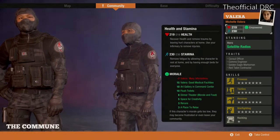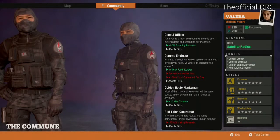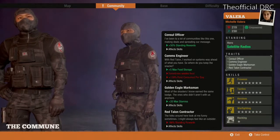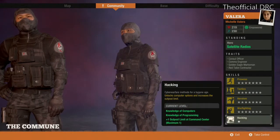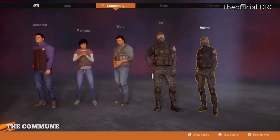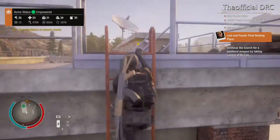Valora has some decent skills — or traits, I'd call these. They all come with good and bad ones. She's the Hacking one — the Computer Expert. She has knowledge of programming, and she's the one that can give you extra outposts. So if you want the extra outpost slots, you have to get the hacking skill. Those are the six that I have.